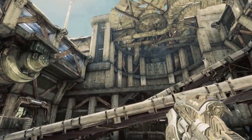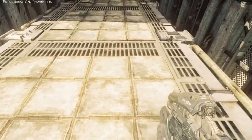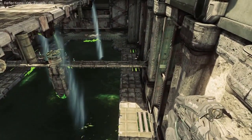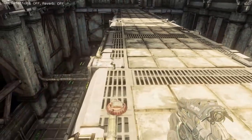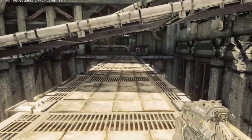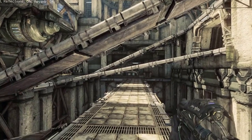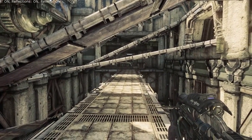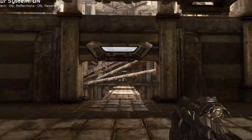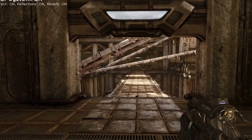We start outdoors in the deck scene with the sound of pouring water from an industrial sewer below us. We show the obstruction effect of the platform by removing reverb. Let's add the reverb back. As we move indoors, the reverberant water sounds are excluded at the door opening. Note the exclusion effect and the impression of distance as we switch our system on and off.